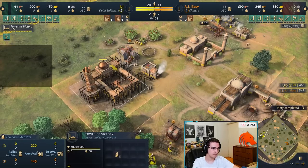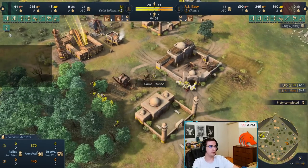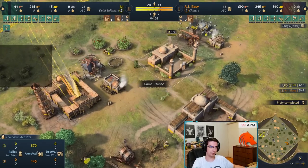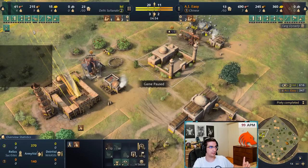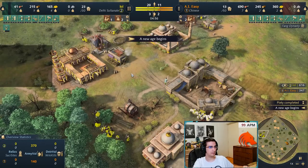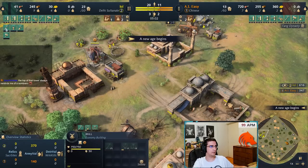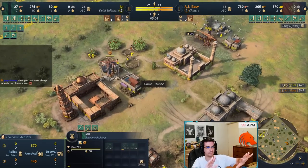Tower of Victory finishes — so what do you do first? You basically need to get every upgrade in the game. The most important one to start is Sanctity from the mosque, because you want to capture sacred sites. Then queue everything you have available: boom, boom, boom — everything is now queued. Obviously you'll need blacksmiths to queue up more things.